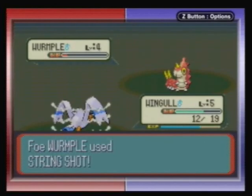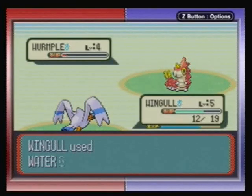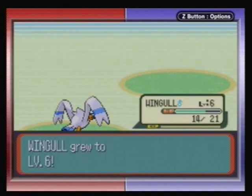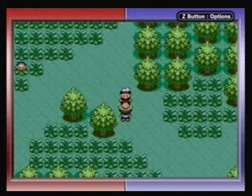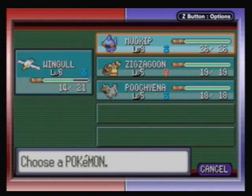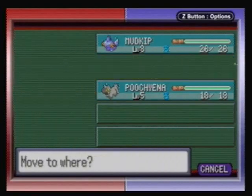I don't tend to waste time with status-decreasing attacks. Maybe I will if I'm just using a Pokémon as fodder — like, I don't plan to actually attack with it. Level 6, not bad! I tend to like to keep my Pokémon at balanced levels. I'll usually have Mudkip at maybe a level or two higher than the rest, but for the most part I like to keep them pretty much the same.